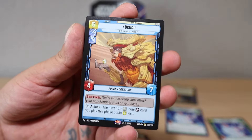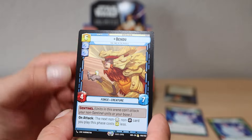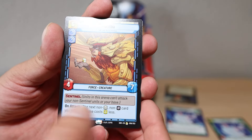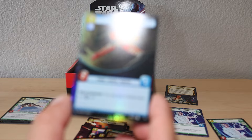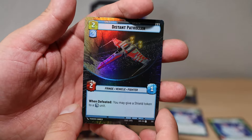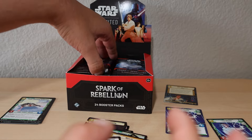This is a card I definitely wanted to hit - the Bendu from Star Wars Rebels! 'The next non-heroism and non-villainous card you play costs two less.' An uncommon - okay! There are so many cards I love in here. We are definitely opening more. We got the Thrawn pack - give us some good luck Thrawn, let's go.